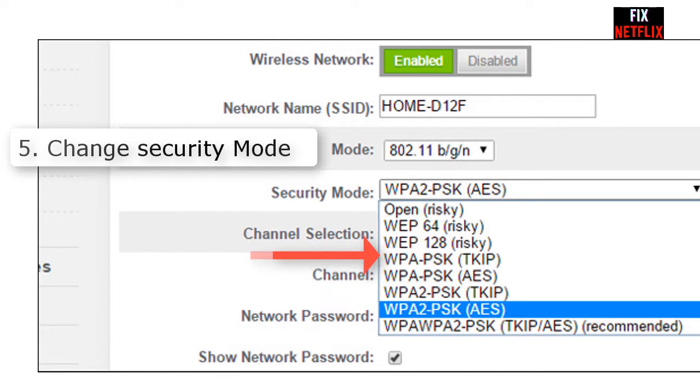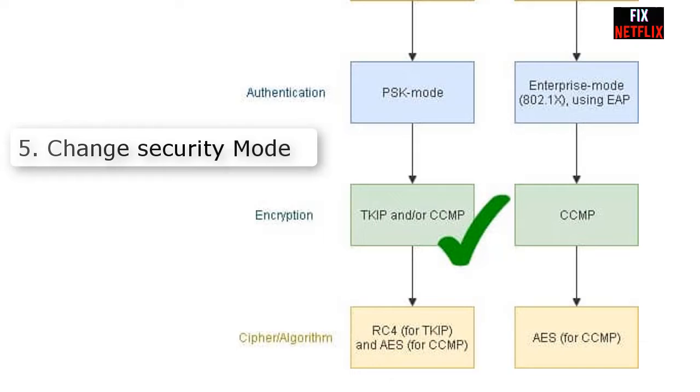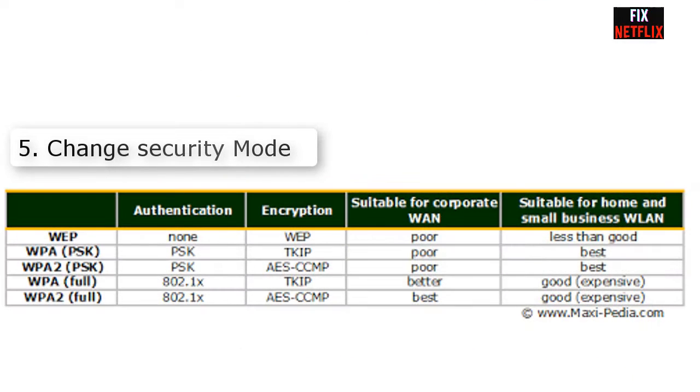Number five: rename your SSID. If changing the network type still does not fix it, try renaming the SSID in your router settings from the web page. You may also need to change the security settings — please check the picture on screen for the specific settings to use.